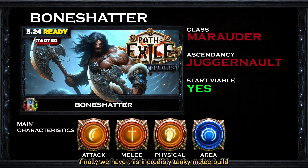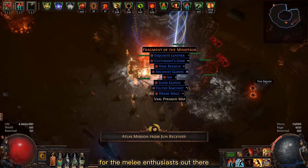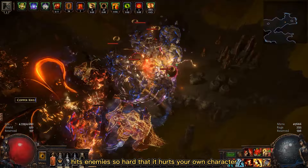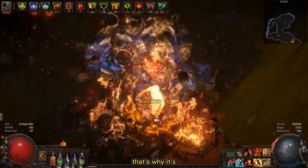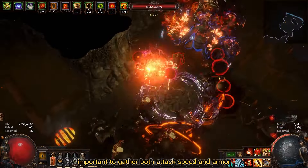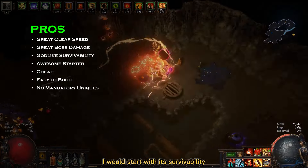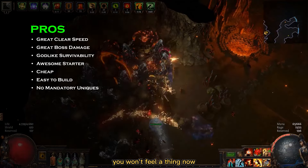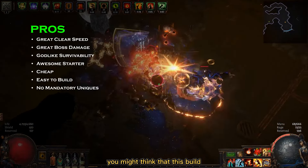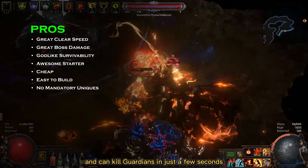Finally we have this incredibly tanky melee build, the Bone Shatter Juggernaut with the Marauder class. This build is perfect for the melee enthusiasts out there. Bone Shatter hits enemies so hard that it hurts your own character, accumulating trauma stacks. For each trauma you deal and take more damage, that's why it's important to gather both attack speed and armor to stack many traumas and sustain their damage. To list the pros, I would start with survivability — even though you deal damage to yourself, this build has so much armor that you won't feel a thing. And because of that you might think this build had to sacrifice speed or boss damage, but no — it's still super fast and can kill guardians in just a few seconds.